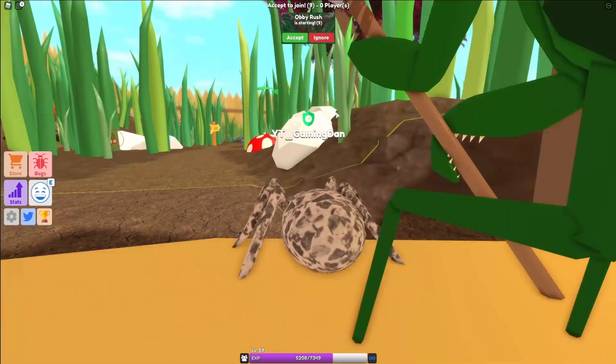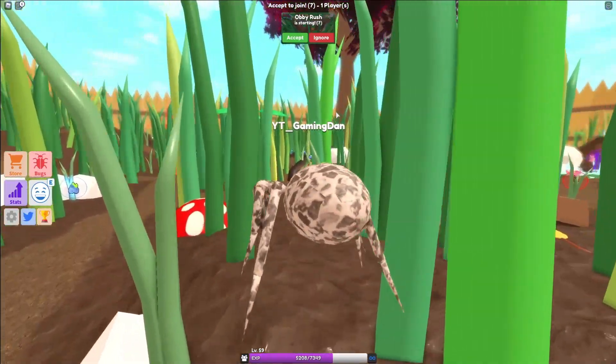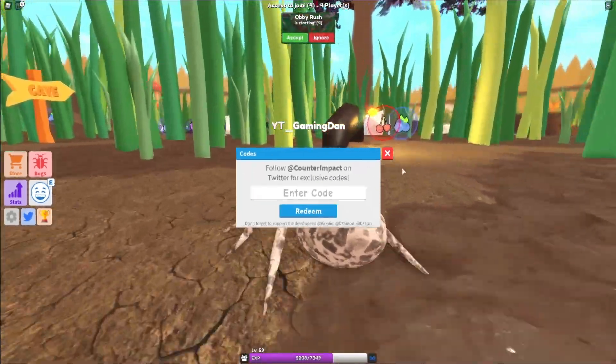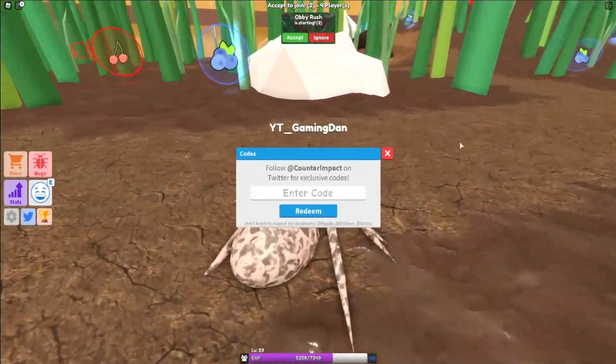If you do not know how to claim codes in Little World, what you're going to want to do is go to the left, click on the Twitter icon, then the code box comes up. These codes are in no particular order, so let's just get into it.